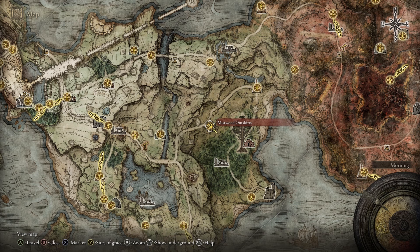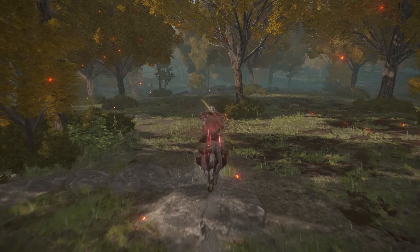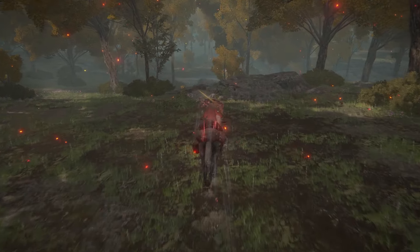What's up guys, we're at the Mistwood Outskirts site of Grace here — pause the map if you need to. This is by far the most efficient gold firefly farm in the game, and one of only two actual gold firefly farms.